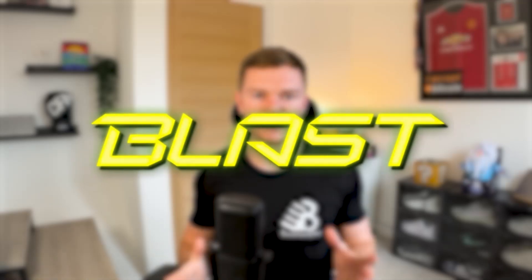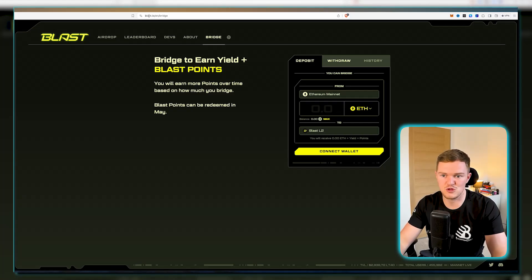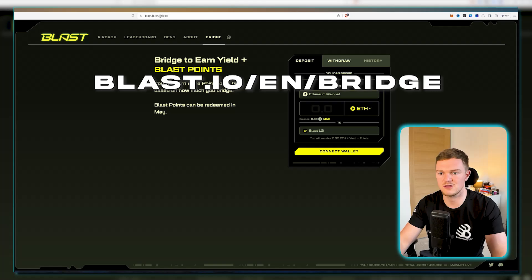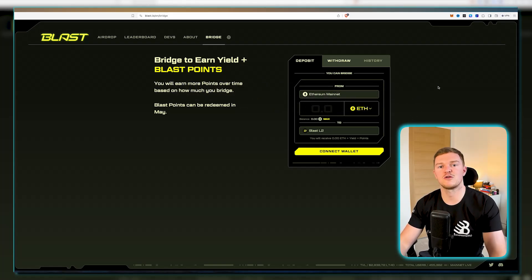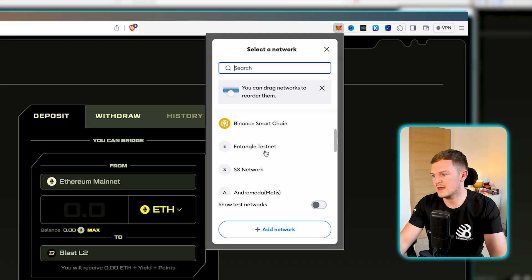Now we'll move on to the second bridge: Blast, the new L2 that everybody is talking about. The benefit here is that the mainnet only went live a couple of weeks back, so there's a good chance they won't say the snapshot was taken in December. When it comes to actually bridging over to the Blast network it's a very similar process to ZK Sync. Go to the main bridge website — link in the description, it is blast.io/en/bridge. Once there, we need to add the Blast network to the MetaMask wallet.